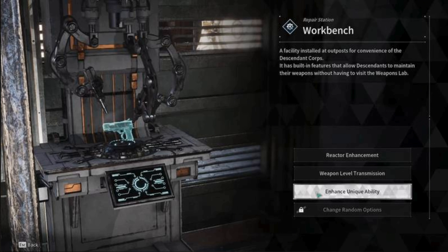Firstly, in order to upgrade unique abilities in the first descendant, you must have progressed to a certain section of your game's campaign as a requirement. After that, the very first step is to go to the main lobby and make your way to a workbench or repair station.